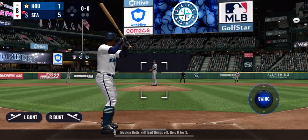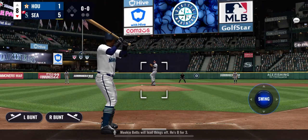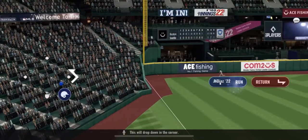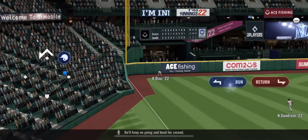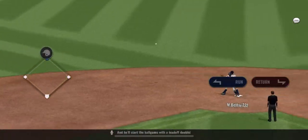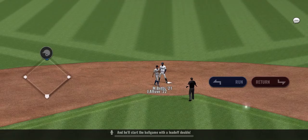Mookie Betts will lead things off. He's 0 for 3. Line to left field — this will drop down in the corner. He'll keep on going and head for 2nd, and he'll start the ball game with a leadoff double.